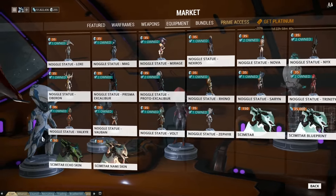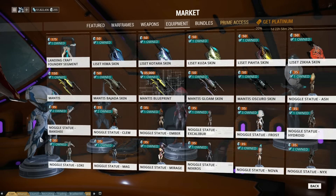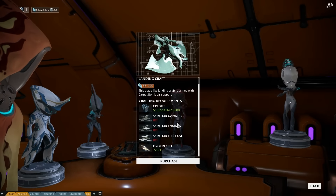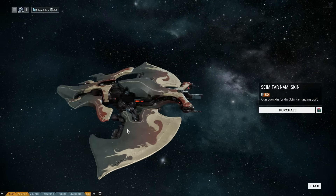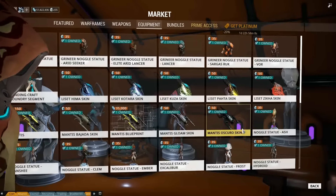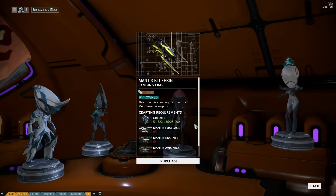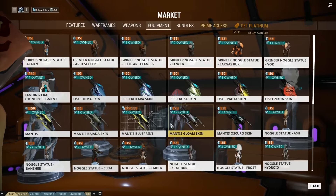Excalibur has returned and the Prisma is here constantly. Clem's been a permanent thing for a while now. There's the blueprint and parts, which means you can get the parts for Clem. Two new skins for it as well, even though it's brand new — and they look really nice. I still have only ever dropped one part for this thing, which is the blueprint. I was just really lucky that somebody sent me one, otherwise I still wouldn't have one.